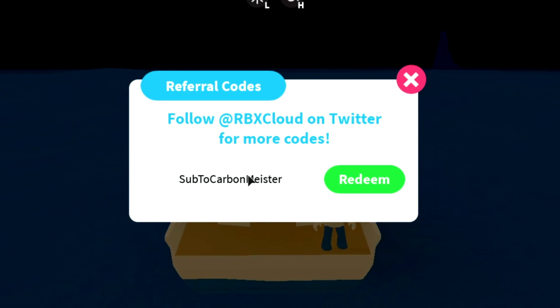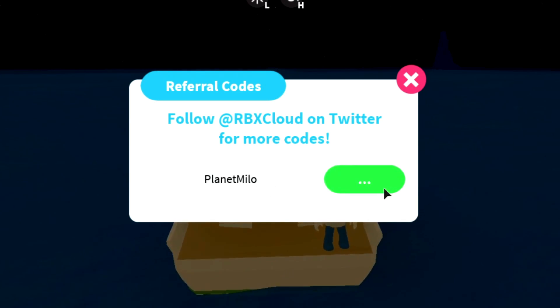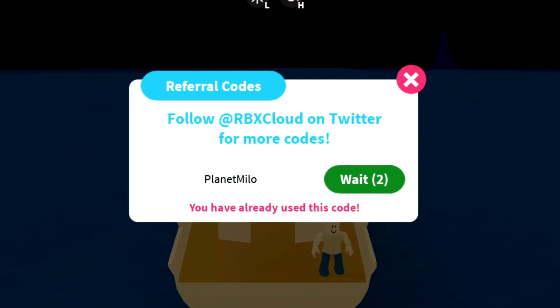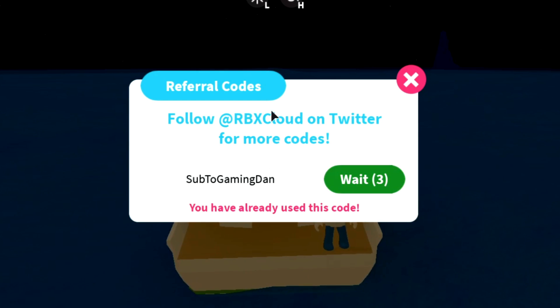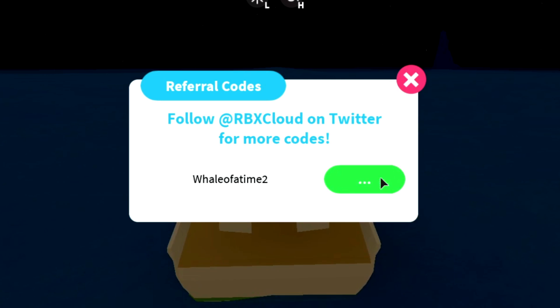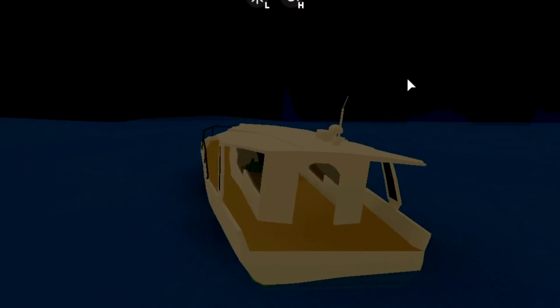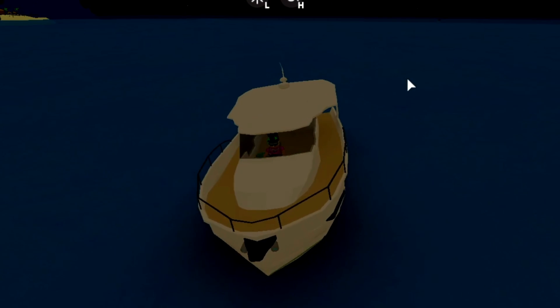Remember to enter that giveaway — all you have to do is leave a like, subscribe, and comment your Roblox username below. I will be picking three winners, so you have a pretty good chance of winning. The next code is 'subtoplanetmilo' — I already used it but it gives you gems as well. Then 'subtogamingdan' — I already used the code but it does work. The last code is 'awhaleofattime' — click redeem. And those are basically all the codes!